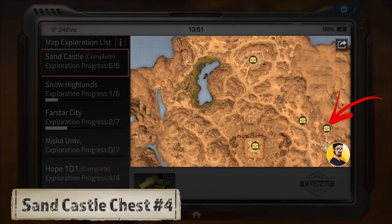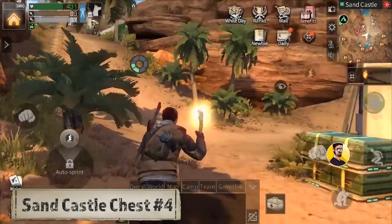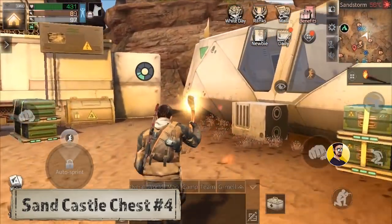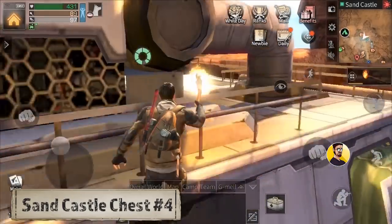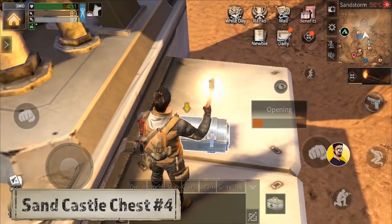Chest number 4: The next chest is quite easy to reach. You can find it at the scientists' HQ. Once you enter the HQ you have to pass the soldiers, the robots, the smaller tents and go up to the main building. You can reach the main building's roof by going behind it. Just pass this little path right here, jump on top of the roof, go around this thing right here, and right behind it you can find the chest.